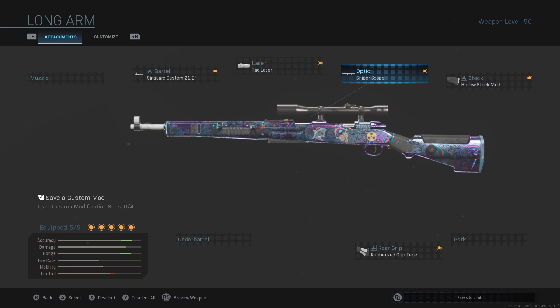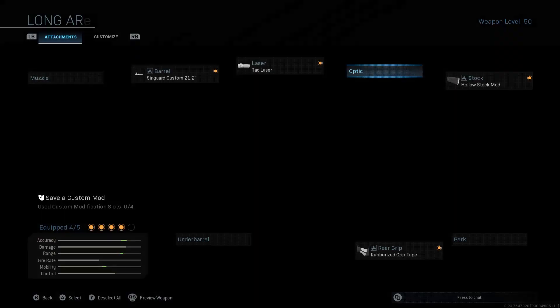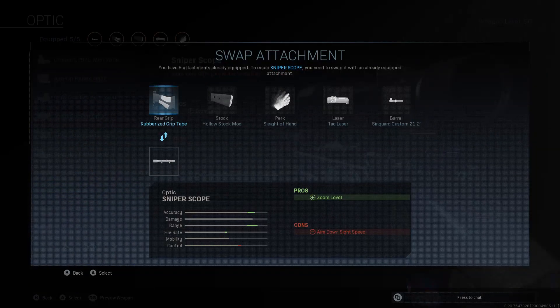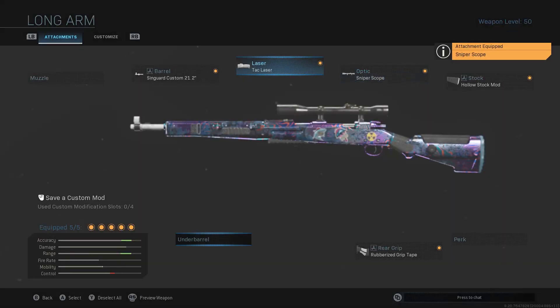If you really want to, you don't even have to run the sniper scope — you can take it off and put on Sleight of Hand instead. I just prefer running the scope and don't need Sleight of Hand. But yeah, this is my long shot setup for the Car 98. If you enjoyed the video leave a like, and if this helps you let me know in the comments — thanks for checking out the video.